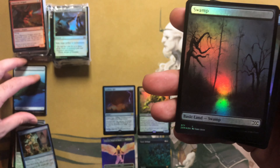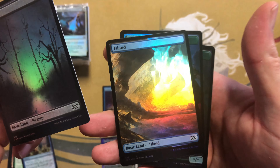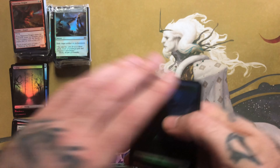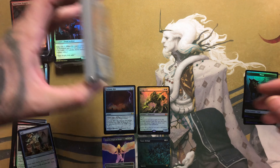We got Avacyn, Angel of Hope — mythic extended foil. That's awesome, that's definitely a nice pickup. The artwork on that is pretty cool, I like the foil. Not a bad pickup at all in the first pack. And then we got all the full art lands — I remember when full art foil lands were something super amazing and rare, but not anymore. Then we got our two tokens. That was a pretty nice first pack!